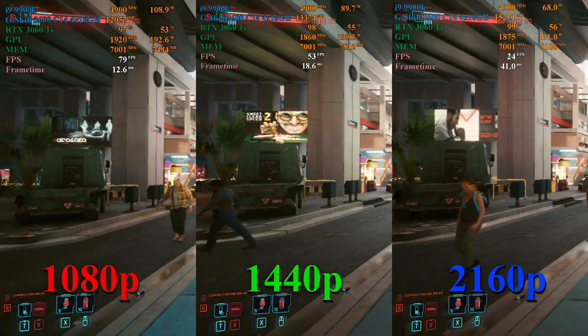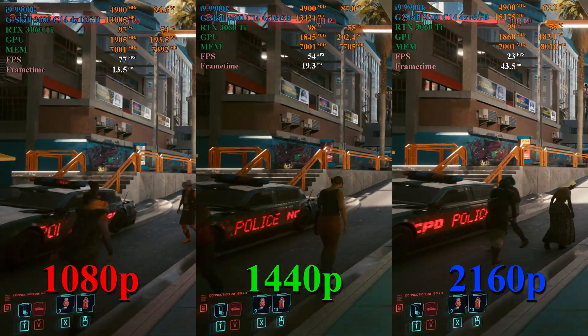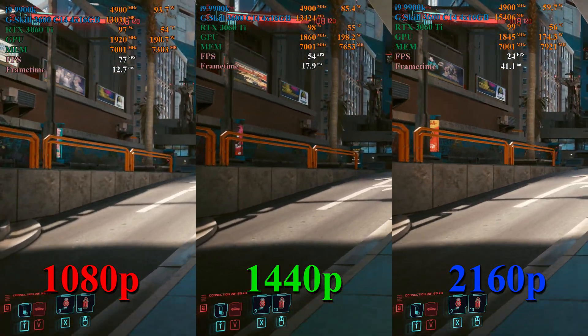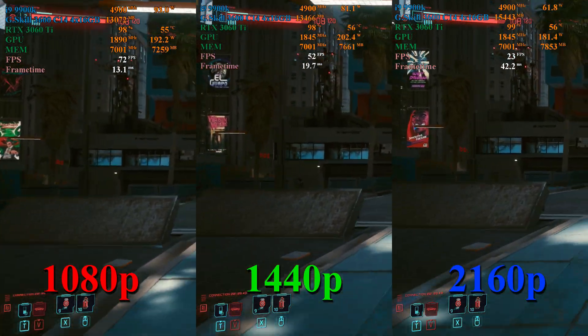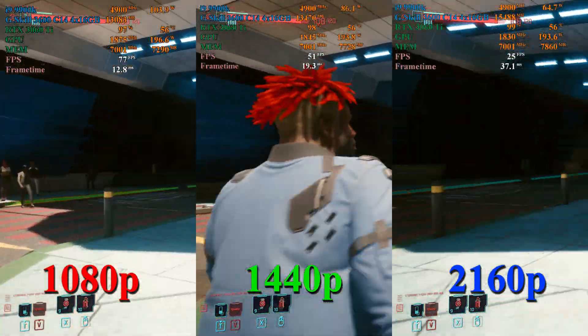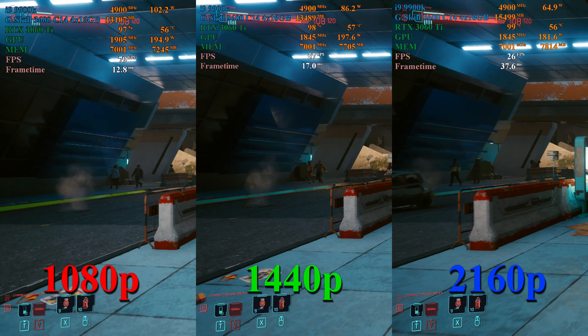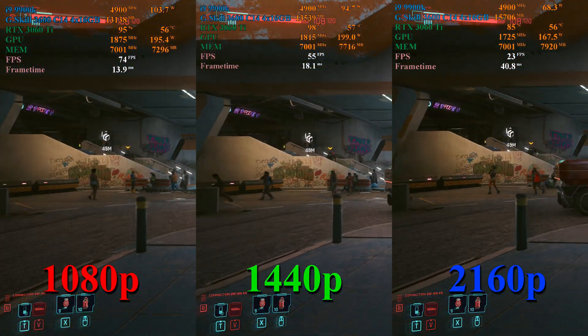At 1080p we're actually hitting above 60 FPS, ranging from about 70 to 75 frames per second for the most part. At 1440p we're seeing frame rates hover between 50 and 55 FPS for most of this test. At 4K we're once again maxing out the frame buffer, hovering between 20 to 28 frames per second. I would definitely recommend turning settings down at 4K if you want to play with this card.